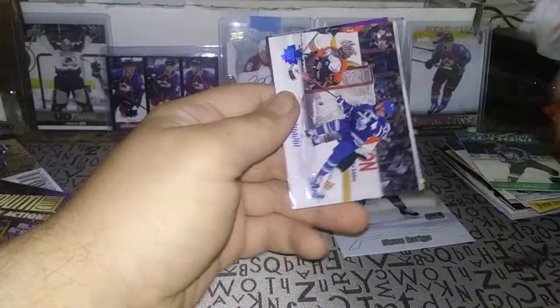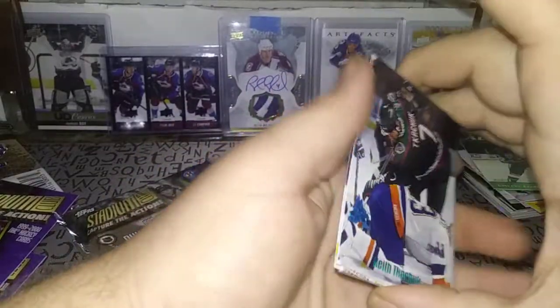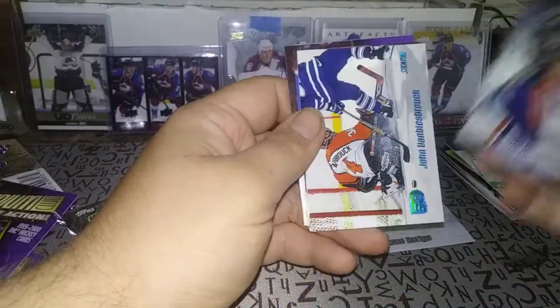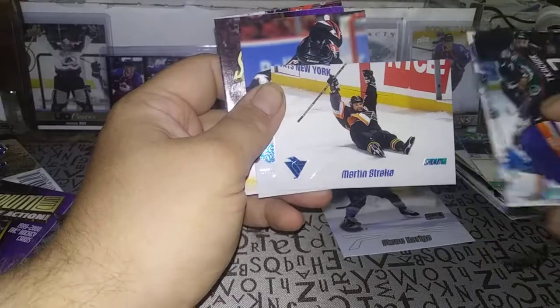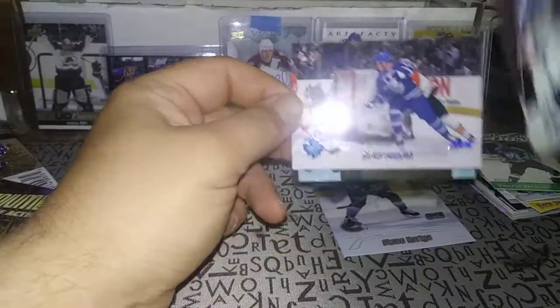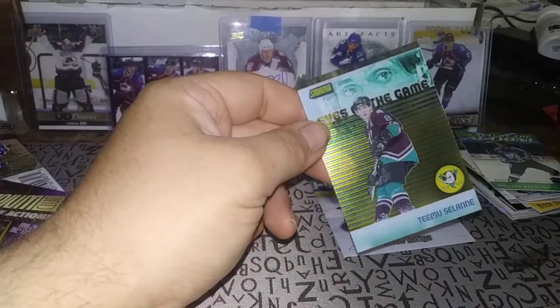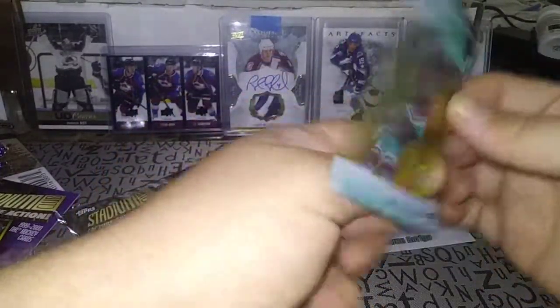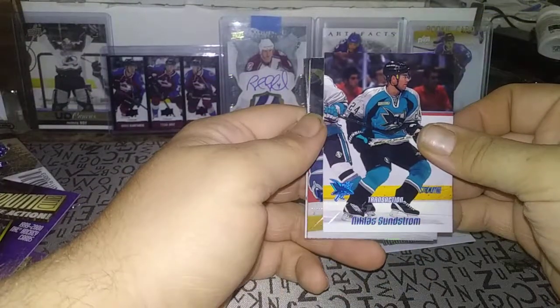Second to last pack of 1999 Stadium Club. Mats Sundin — and what do we have here? One of those see-through cards. John Vanbiesbrouck. Martin Straka celebrating a goal, just sliding on his butt. Michal Pivonka. And the Mats Sundin — nice — doing a wraparound on Philly. And the Teemu Selanne Eyes of the Game! There's a lot of Teemu Selanne and Paul Koivu in this break. Last pack — hope you've all enjoyed this. This has been a blast.